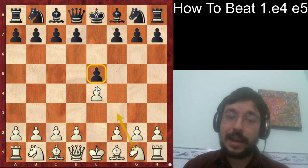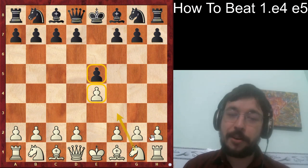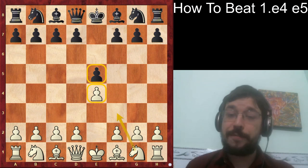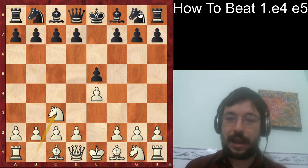Let's discover how to beat e4 e5, which you face quite a lot in your games. It's the most common move at the beginner level, club player level, online level, and even at the super grandmaster level. I'm not going to recommend Knight f3 — that's the most common move and what your opponent expects. Instead I'll suggest something a little trappy: the move Knight c3, the Vienna Game, a perfectly natural developing move.